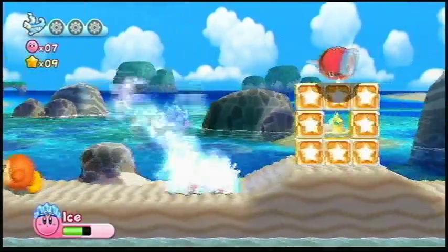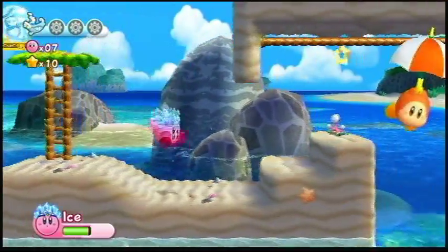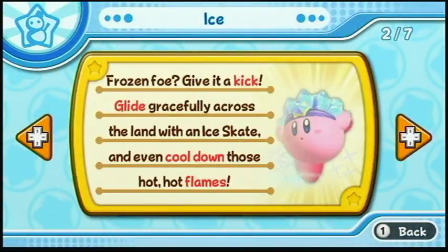You think Hoenn and Alola are the regions with too much water? Well, there you go. Anyway, new ability: Ice.